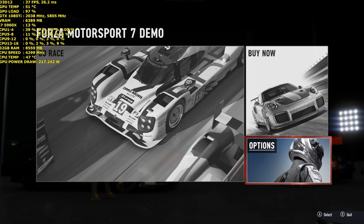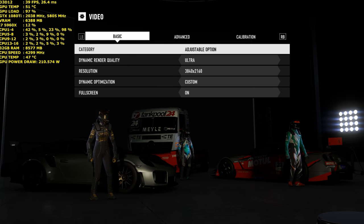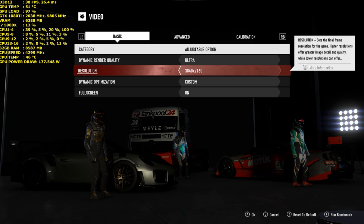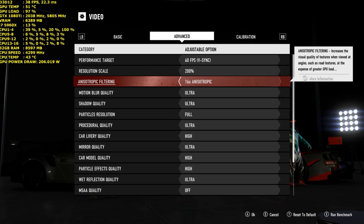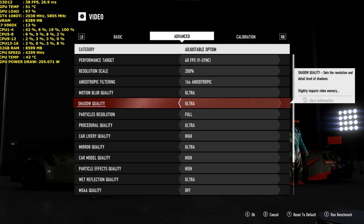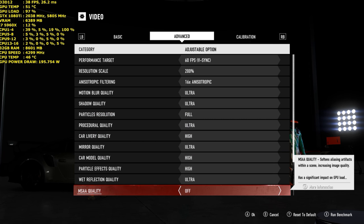Hey guys, it's Bang for your Buck PC Gaming here, back with some more Forza Motorsport 7 demo footage. This time I'll be using a different resolution — playing at 3840 by 2160, but increasing the resolution scale to 200%, which is times two. This should give you an 8K resolution of 7680 by 4320. I'll be using ultra settings once again with 16x anisotropic filtering.